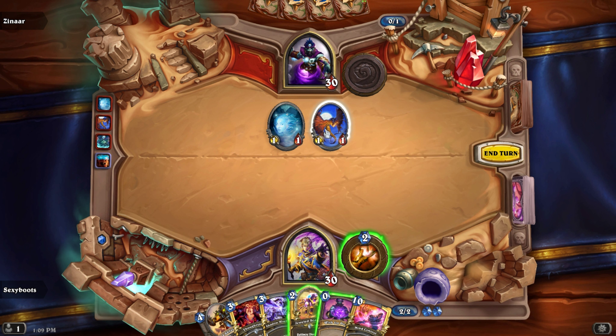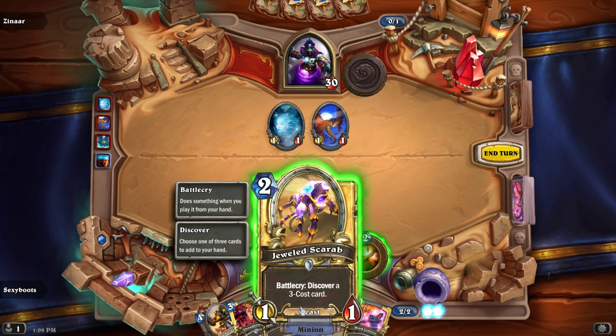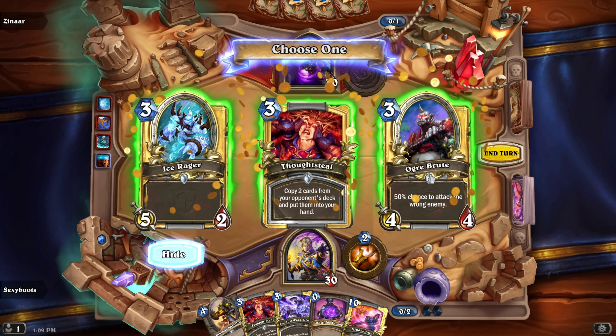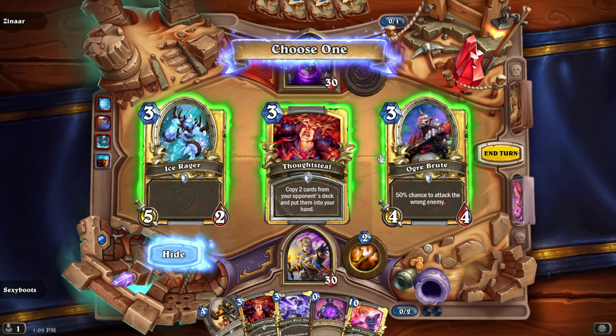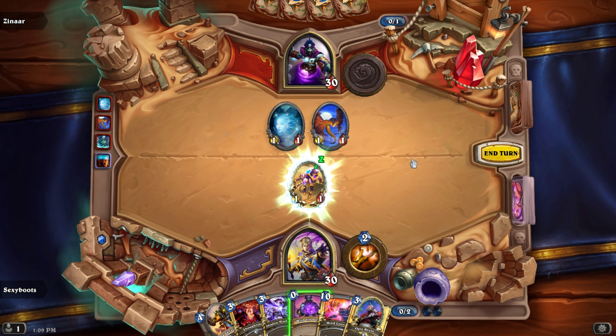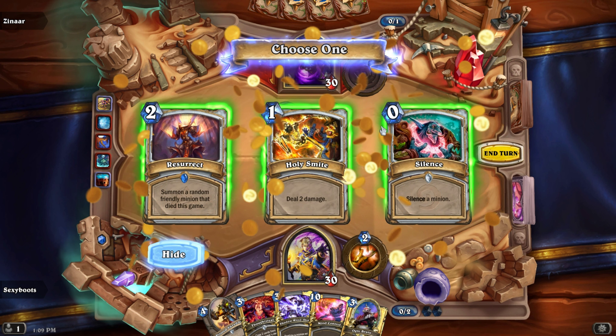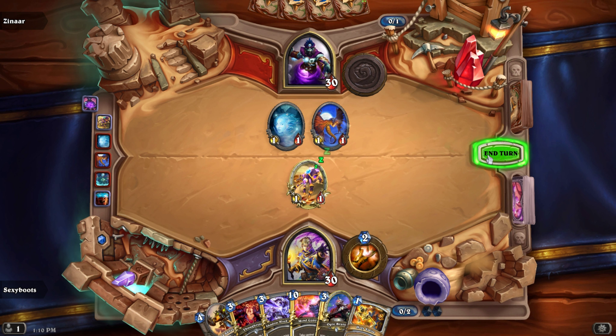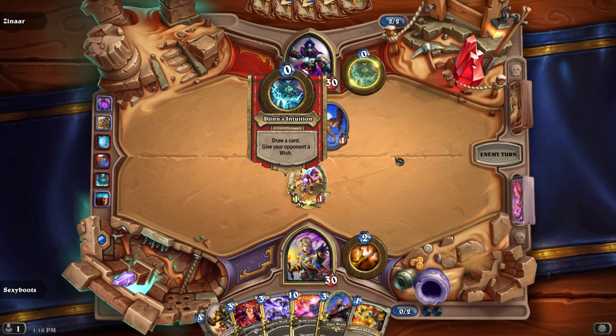Interesting deck you've got there. So, before I carry on, there are a few new mechanics to discover. When you play a creature — for example, this one I'm playing now — it'll pop up with three options. You discover a free-cost card, but you cannot pick outside your class, so it's neutrals or your class. I could pick Ogre Brute, or I really like the False Steal, but I'll actually go for the Ogre Brute. Then let's discover a spell — Resurrect won't be much use, so let's go for Holy Smite. That's essentially the new Discover mechanic they've introduced. It's nice that he's willing to grant wishes while he's trying to kill us!